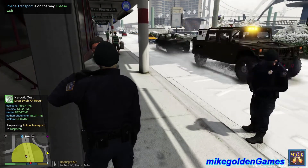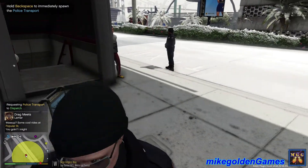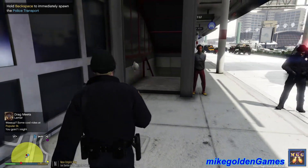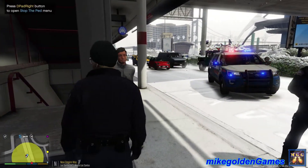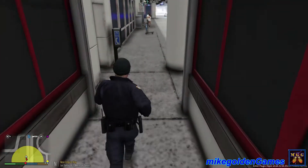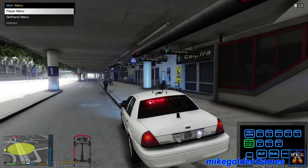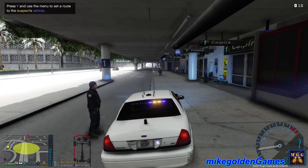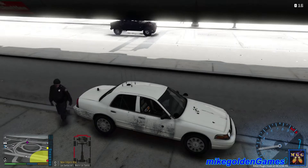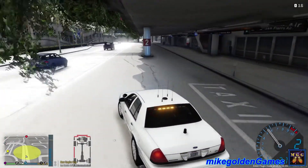We're gonna go and get the guy's vehicle impounded. Freaking noob — partner, get out of the street! Oh my god, my partner is gonna get himself hit. Officer, the guy's right here — you're good partner, let's go. So we're gonna get back to the guy's vehicle and get it impounded. Let's get back inside the Crown Vic here, hopefully my partner will hurry his ass up. We'll keep our stage two lights on still. Partner, what are you doing? Get in! Okay, my partner is finally getting in the vehicle. Look at all the snow, geez.